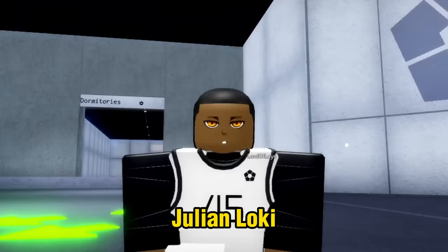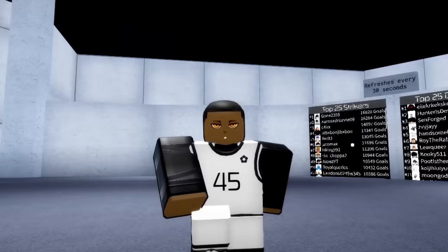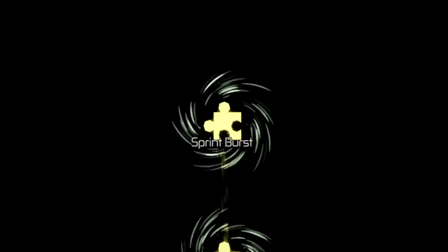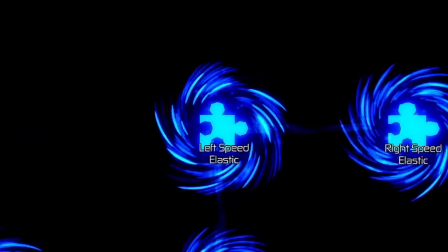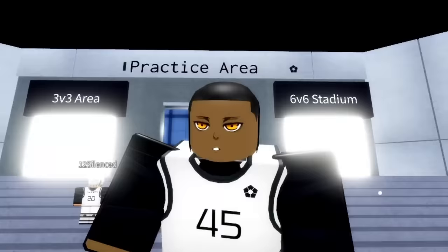And there you have it — Julian Loki. I think I did pretty good on this one; it looks just like him. Now for our skill moves, we're going to be using left chop, right chop, long shot, sprint burst, and left speed elastic. Those are all the moves we're going to be using — you can only have 5 moves in this game. And without further ado, let's begin.